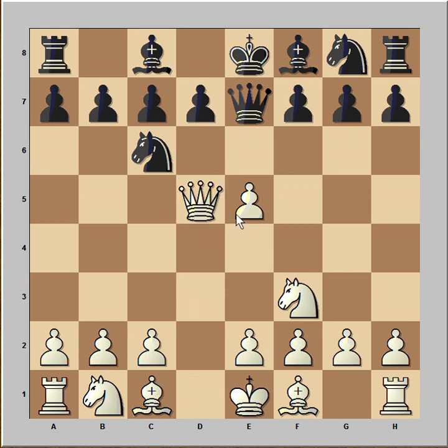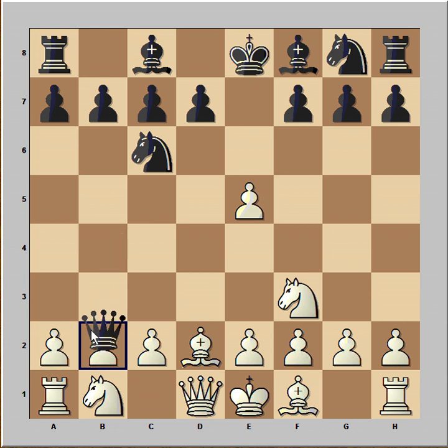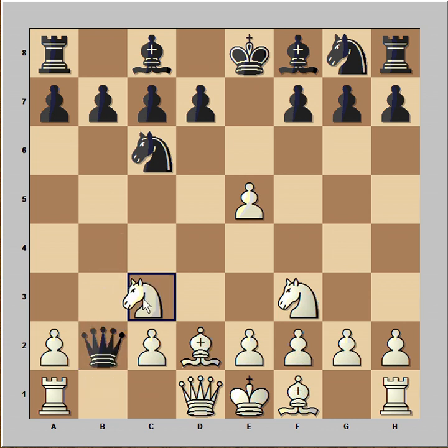Also possible is queen to d5 and bishop to f4. Then we would have this continuation. Queen to b4 check. Bishop to d2 blocking. Queen takes pawn and knight to c3 is the best way to continue.